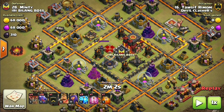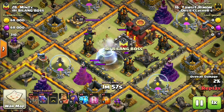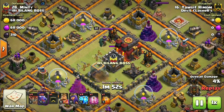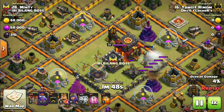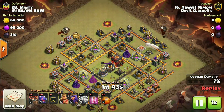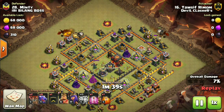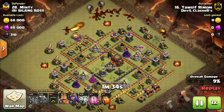This is a Town Hall 10 base — some of the cannons and archer towers are max. As you can see, the air defenses are close to the dark elixir storage, so dropping 4 lightnings on each will help to destroy both. I've dropped the rest 4 lightnings on the opposite side of the Archer Queen, because the air sweeper is pointing opposite to the remaining air defense. Now I've done funneling on both sides and deployed all my troops.